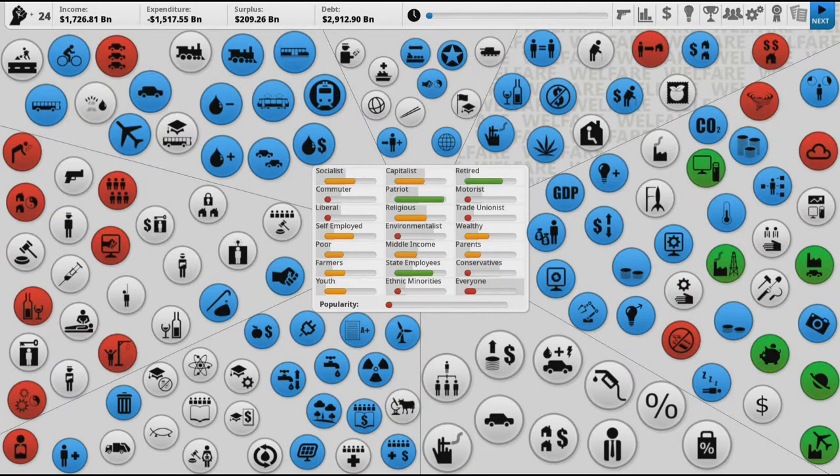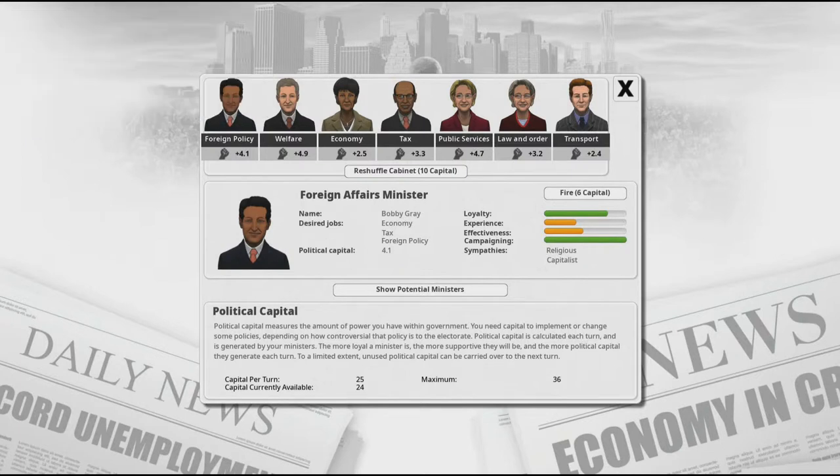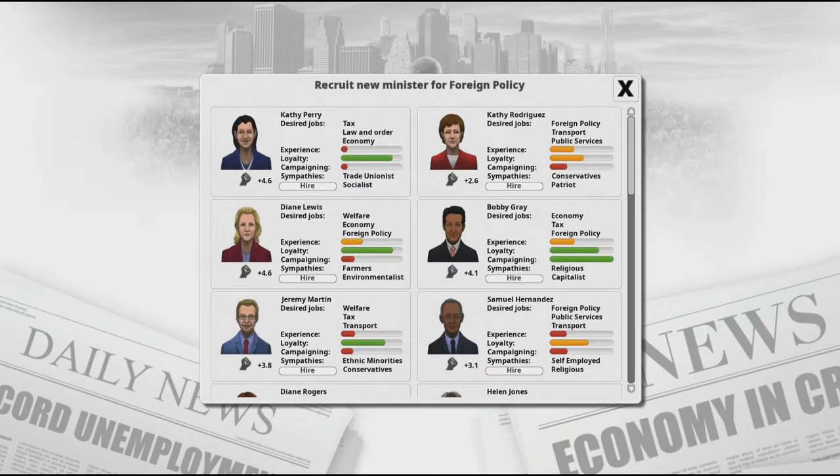The main thing I'm going to start off with is the cabinet members tab. You can see there are seven different cabinet members, and these little numbers next to the fist represent political capital. The more political capital you have, the more policy things you can enact each turn. I'm going to reshuffle the cabinet, which costs 10 capital up front but is definitely worth it. I'm going to focus on making liberals and capitalists happy, because I feel that's mainly where Andrew Yang has his base — with liberals, libertarians, and capitalists.